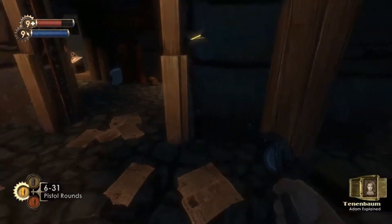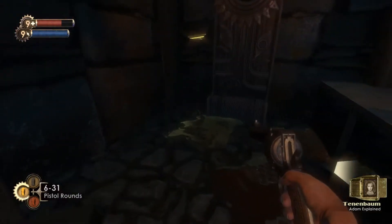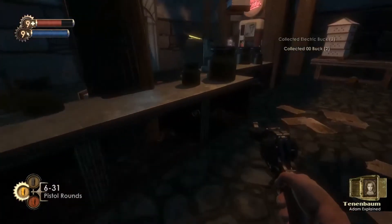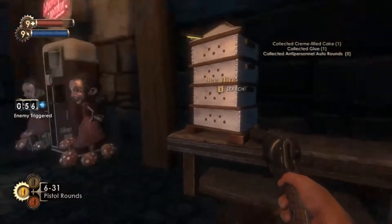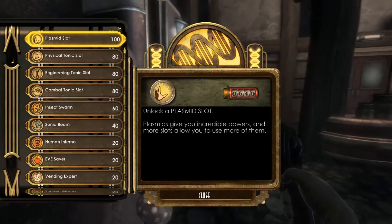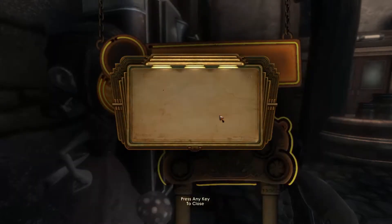I don't think you do. From a business standpoint, Fontaine sees the possibilities. Alright, it wasn't me. Gatherer's Garden. Let's purchase some upgrades. Engineering tonic slot? Absolutely. Yeah, boys.